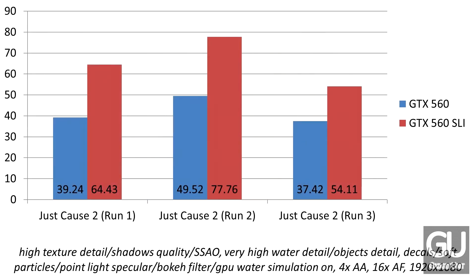Moving on to Just Cause 2, which I love — especially now that it has multiplayer. This game has three integrated benchmarking runs, and you can see all three along with the graphics settings. One thing I noticed is that GPU water simulation and bokeh filter are not available for the 7950, presumably because those are Nvidia-exclusive technologies. For two of the three tests we were able to push over 60 FPS. The last one came close at 54 FPS, up from 37, so overall this game scales fairly well.